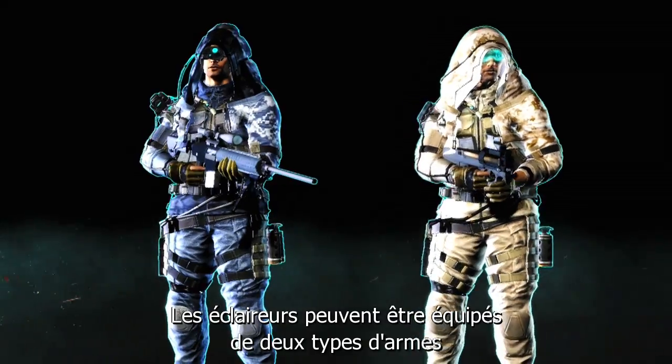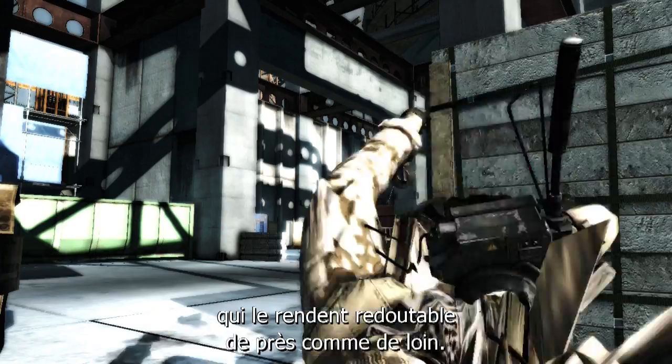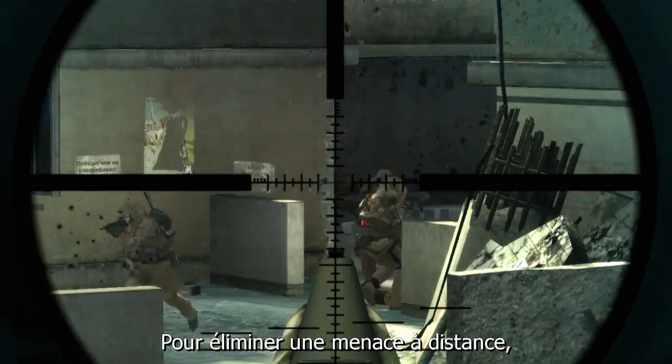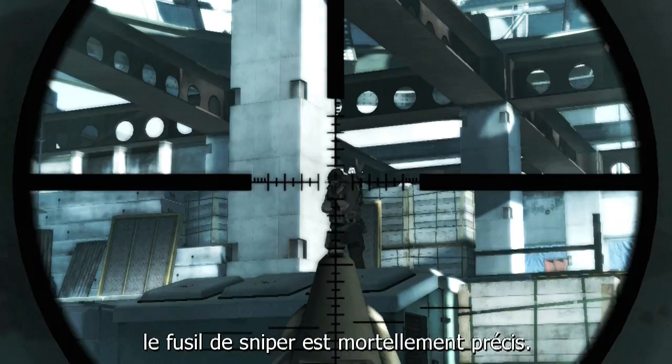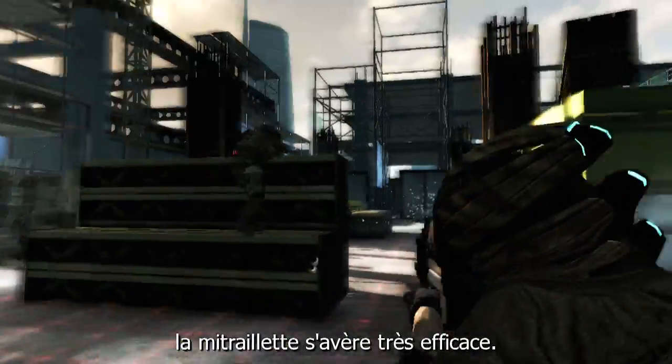Recon-class soldiers can be equipped with one of two different weapons that make them a serious threat from near or afar. For eliminating threats at a distance, sniper rifles are deadly and accurate. For more immediate dangers, submachine guns can make short work of your enemies.